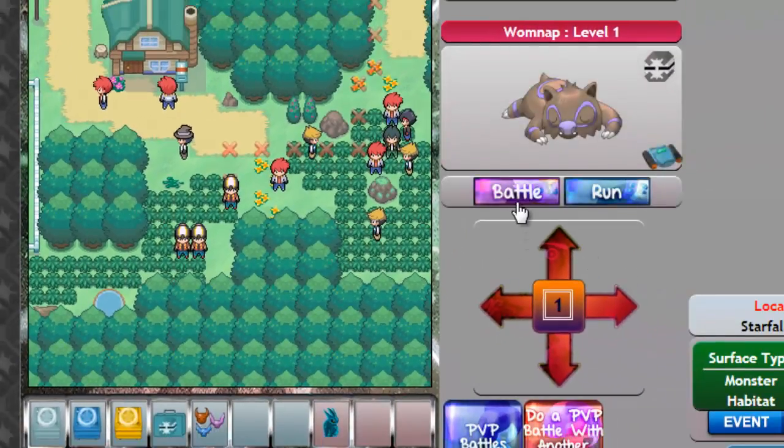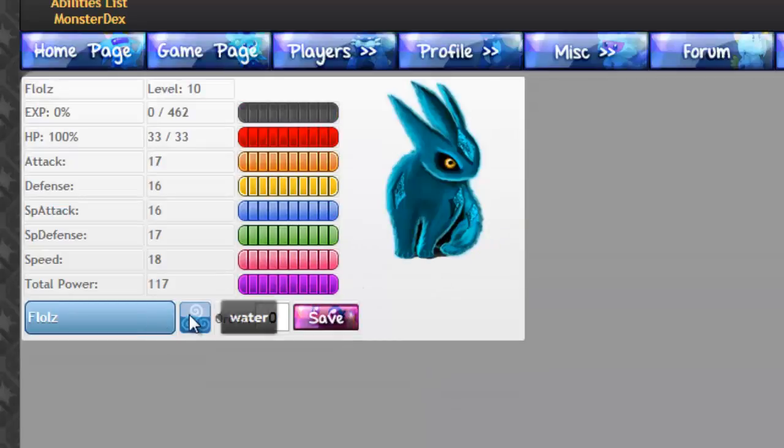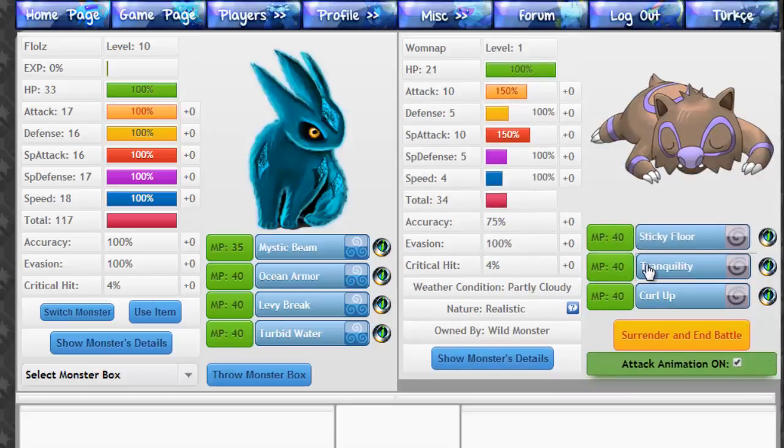So I have to choose to battle or run here. Let's choose to battle, I guess. I have no idea. It's a level 10 already — that's nice. I had to click which one to send. Throw monster box, which I'm assuming is the Pokeball. Switch monster. Use items. Show monster details. Attack animation on. Surrender and in battle. These are his attacks: Sticky, Flourish, Tranquility, Curl Up.